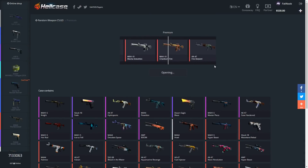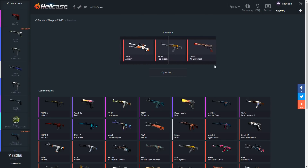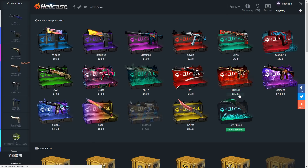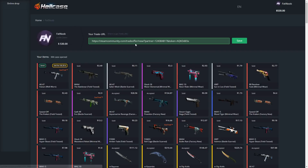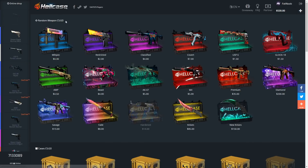Let's open up the premium case — $35. This is one of my favorite cases besides the diamond case. Let's go — well-worn, but it is stat track so it's gonna be worth about $60. I love this case; it's my cheapest favorite at $35 and I make a good profit a lot of the time. Sometimes you can get $90 items — I think once I got $140. We profited on one case so far!